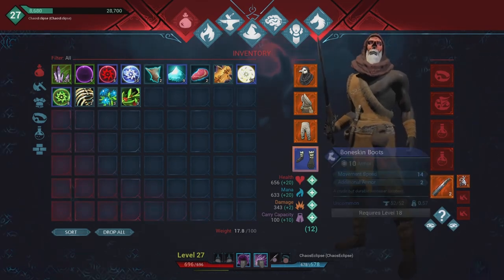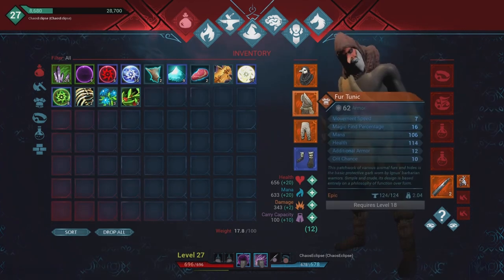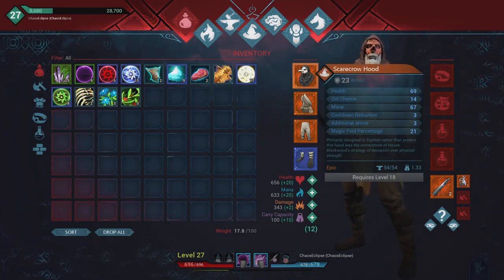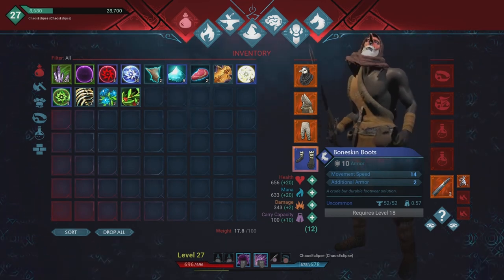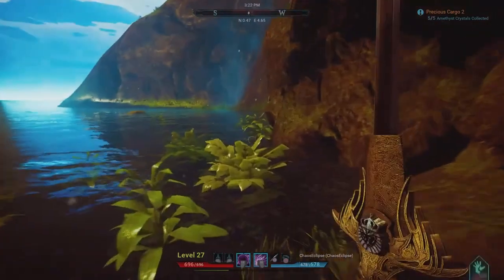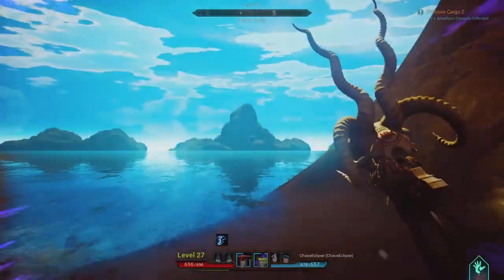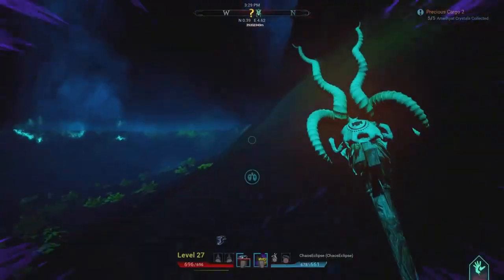Two of these items have magic find on them — 16% on one and 21% on the helm. The feet we were wearing before — the cloth feet — actually had six on them. I went back and checked if it was boosted: it is boosted, times 4.96. The magic find boost is something already stated in the game.